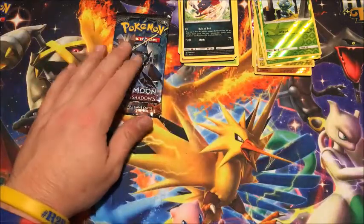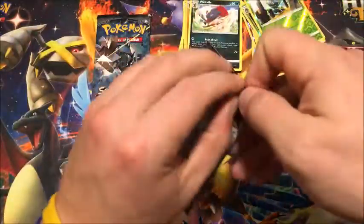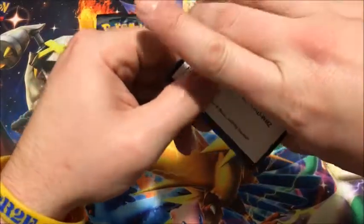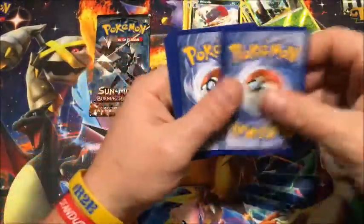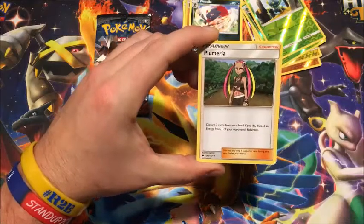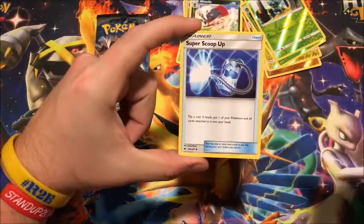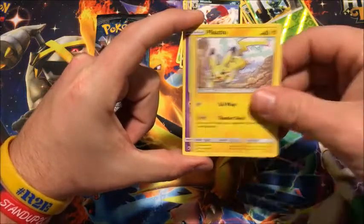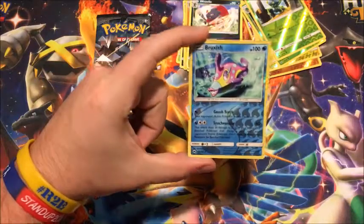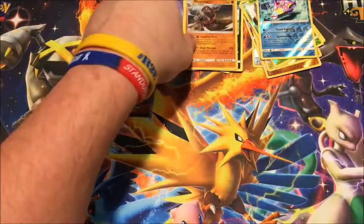Two packs left — we are going to save Necrozma, who is the mascot for this set, last. Hopefully the best for last. Continuing with some legendary bird. Code card. One, two, three, four. We have fire energy — fire energy is a good start, hyper rare Charizard, in case you didn't know, is a fire type, so fingers crossed. Pikachu, Espurr, Pansage, Marill. Reverse Bruxish, which is a reverse rare in this set, and the rare is a holographic Rhyperior. Two holos — not too shabby.